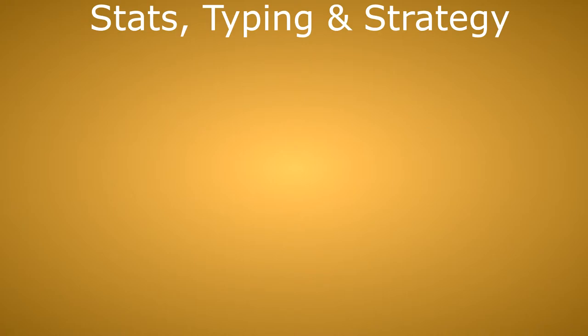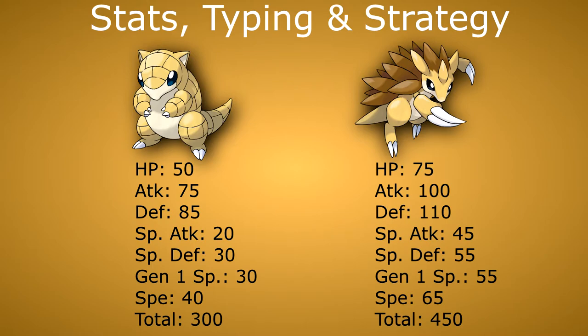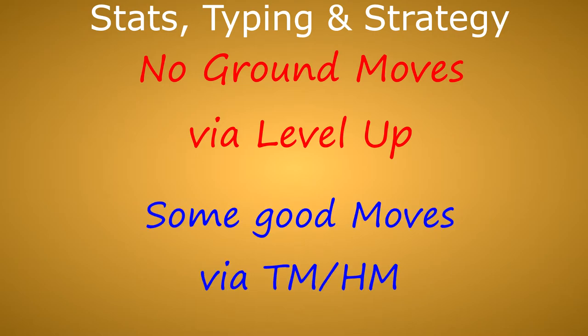Second, stats, typing and strategy. Sandshrew and Sandslash are good Ground Pokémon to use in the first Generation if you want a Ground Pokémon that is a bit out of the ordinary. They have good Attack and Defense, but low Special and not that much better Speed. Sadly, they don't learn any Ground attacks via level up, which means if you want to make real use of them, you will have to use TM and HM moves. But luckily, they can learn some good moves that way.